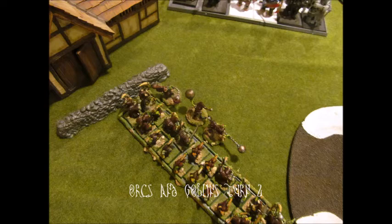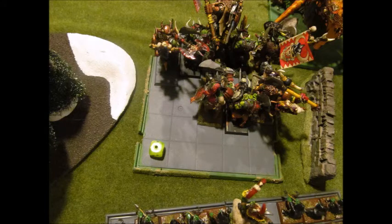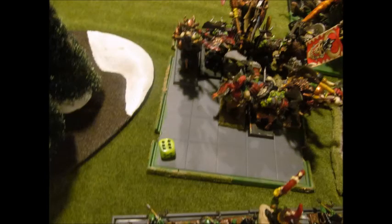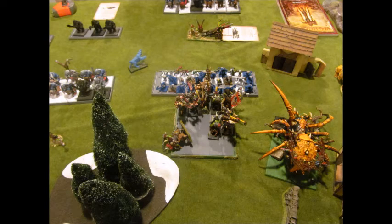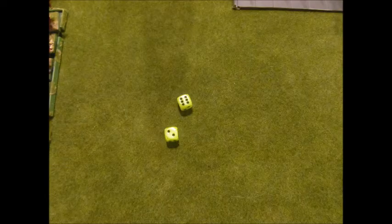Orcs and Goblins turn two. First I move up the night goblins into range to release fanatics onto some ogres. Then I move the Ragnarok over the building, keeping him closer to Gorbad and making those guys waste their movement. Then I realize I didn't do animosity tests — Gorbad fails animosity and gets the six, which is the force charge. He gets a free move and force charges the closest unit, which is unfortunately the knobblers with traps. He runs right into them and we lose one boar boy from the trap alone.